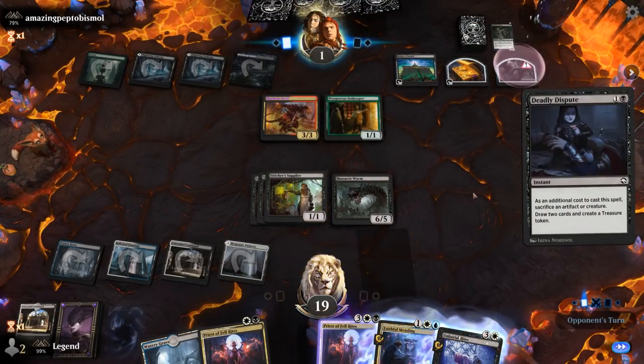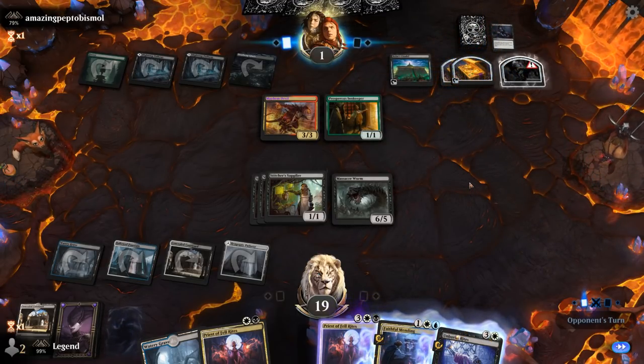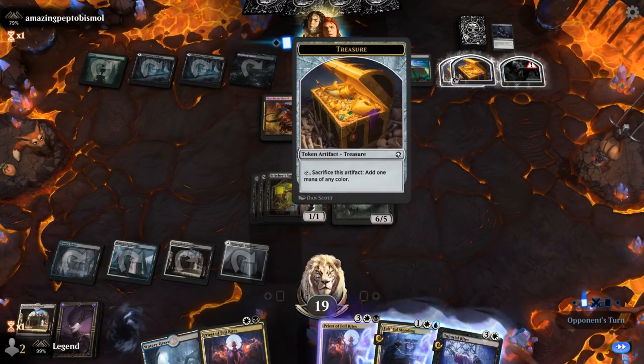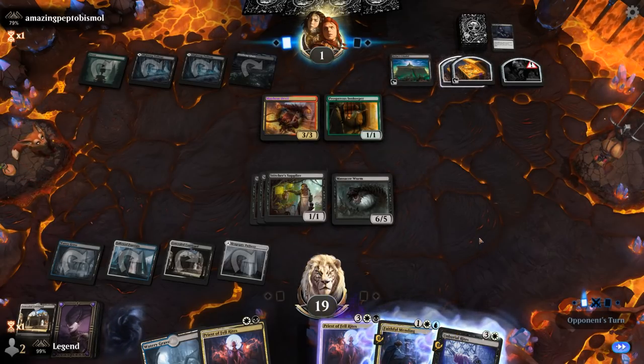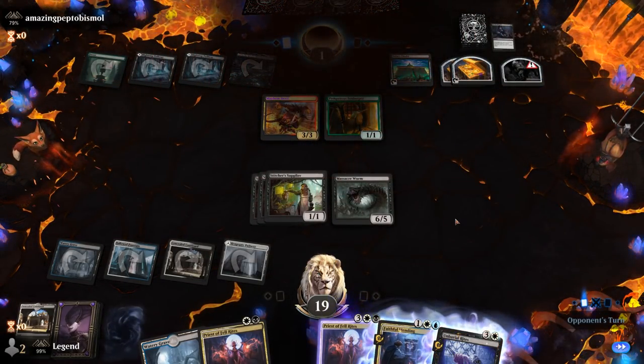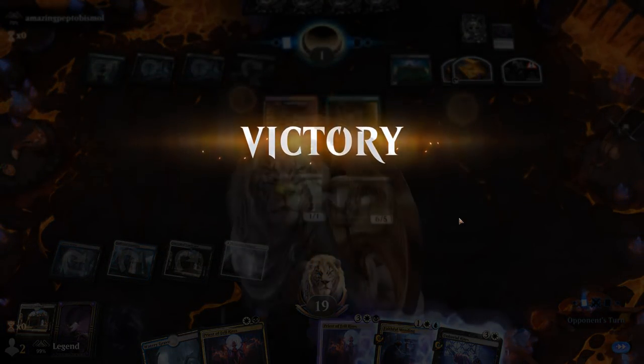Opponents don't have a ton of wiggle room. They have a couple treasures combined with Mayhem Devil, but our opponent has to throw in the towel at 1 life. Sweet, onto the next one!